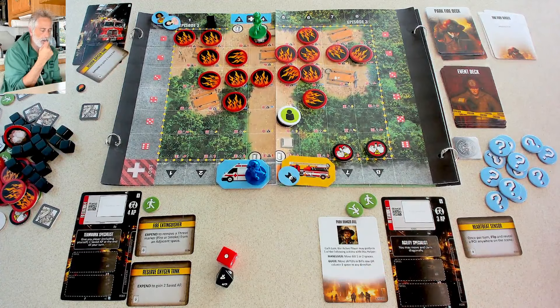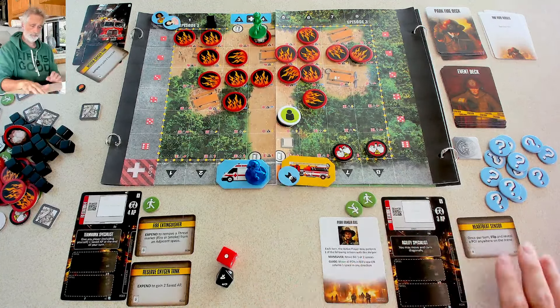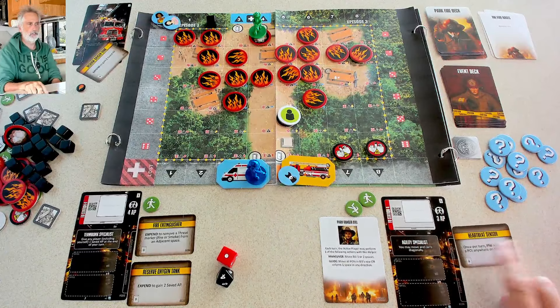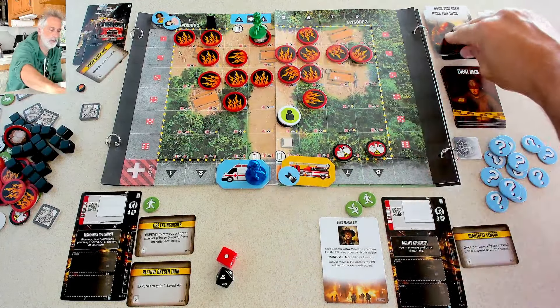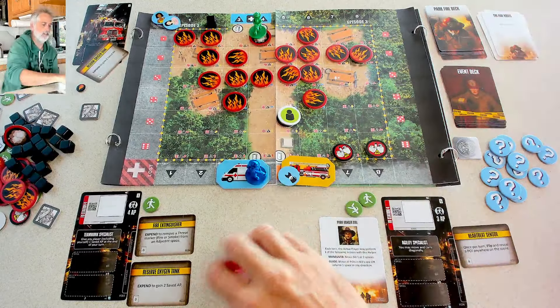Ranger Bill can get the dog out, and there's no more points of interest to reveal with the heartbeat sensor. Jen banks her remaining action points to see what she needs later. Things are going pretty well — that was a near miss for me, but we've already saved two, almost three victims. Now we advance fire again.